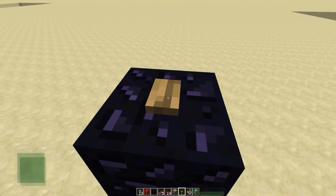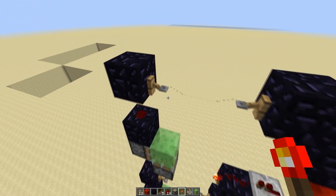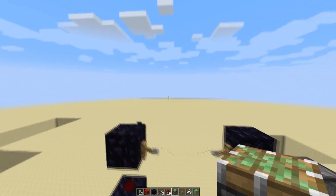Once you have that, that basically sets you up for the rest. If you want to keep going higher, you just skip a block and put a sticky piston above it like that.